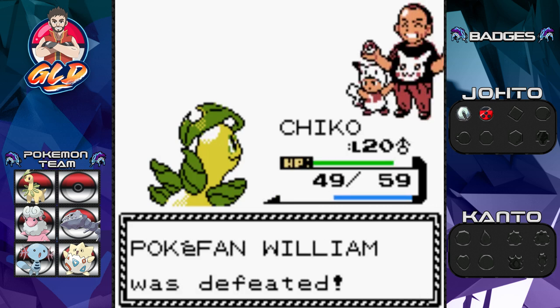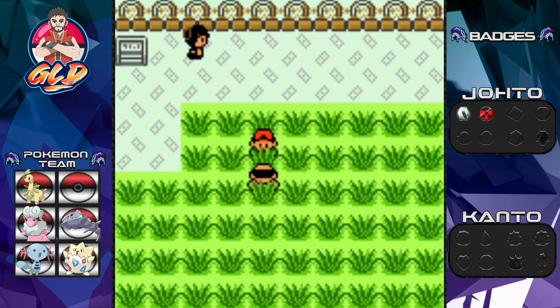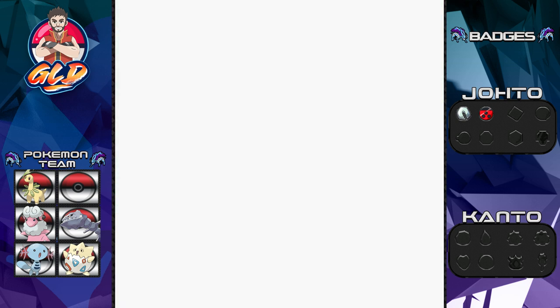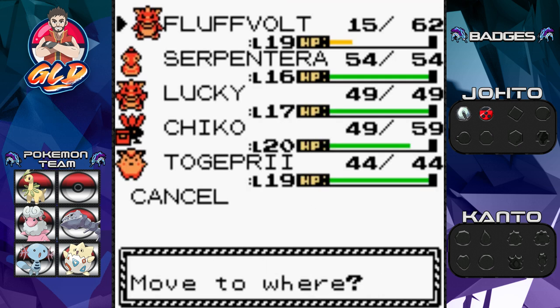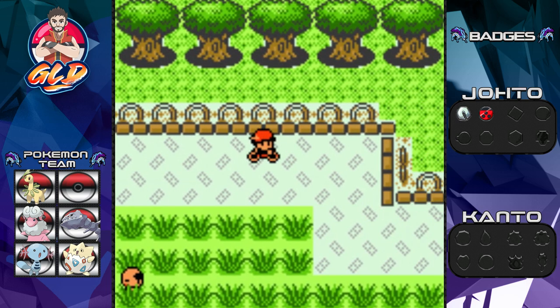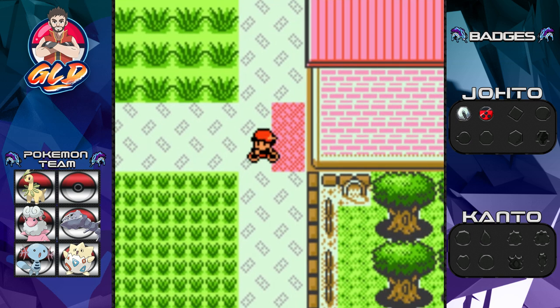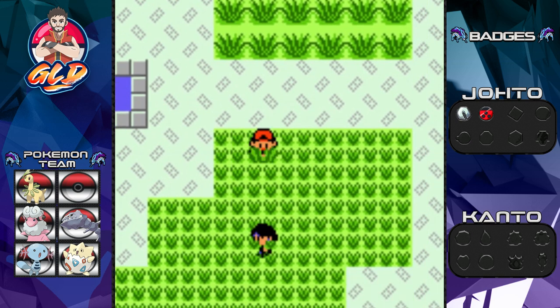Chico grows levels too. Let's go ahead and switch out our Pokemon — that's not a very good idea. Let's go with Togepi because we still need to evolve it to Togetic or something. Let's see what else we can fight. Oh, look at that trainer — let's battle him!